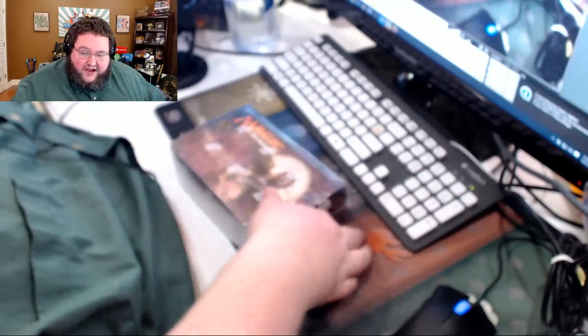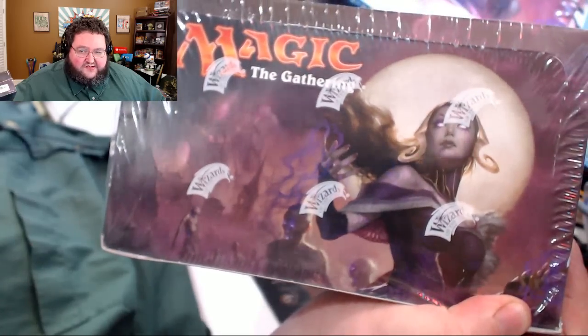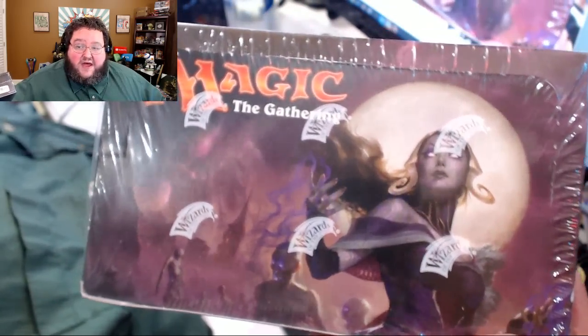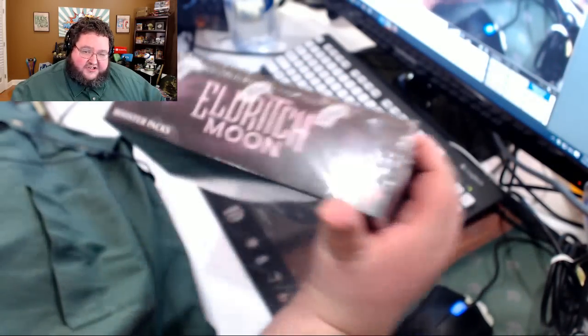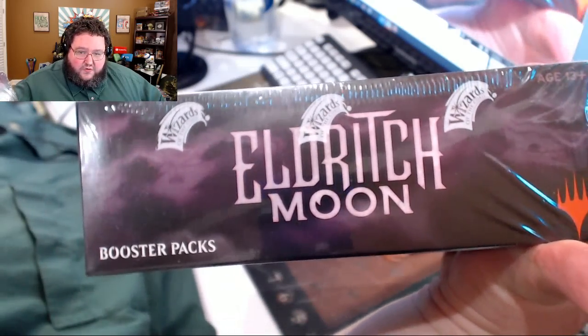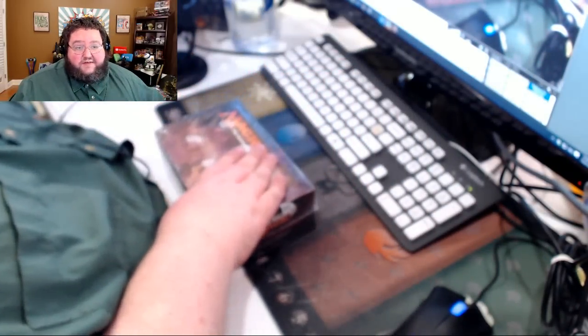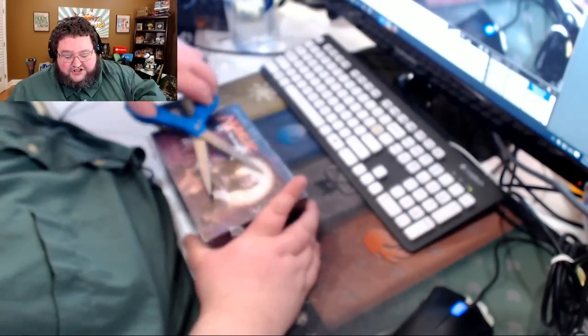Hey guys, you're watching Boogie Plays Games. Today we're not going to be playing a game, unless you count collecting and cracking packs as part of the game — and I think it's the most important part of the game to me. We're treasure hunting once again, looking for valuable cards in the latest expansion, Eldritch Moon, the final set in the second Innistrad block. We just opened our first box, and that's over on the main channel if you want to check it out.